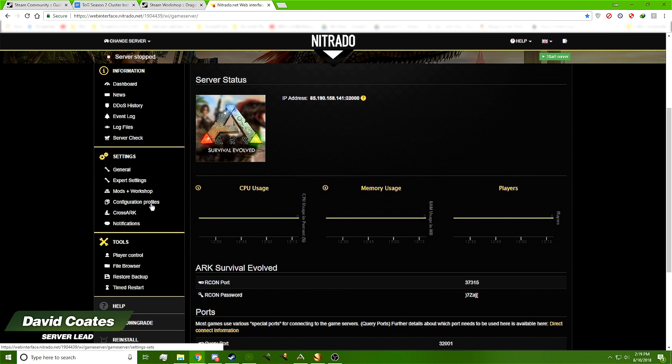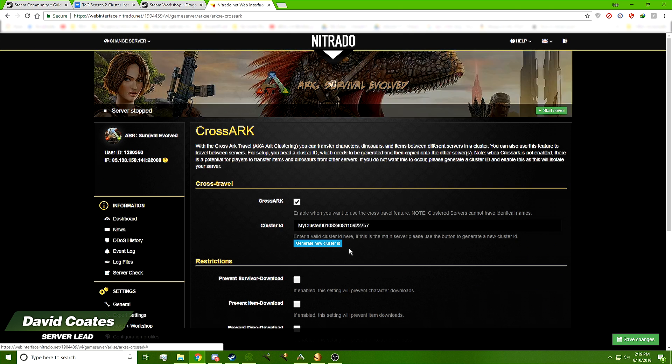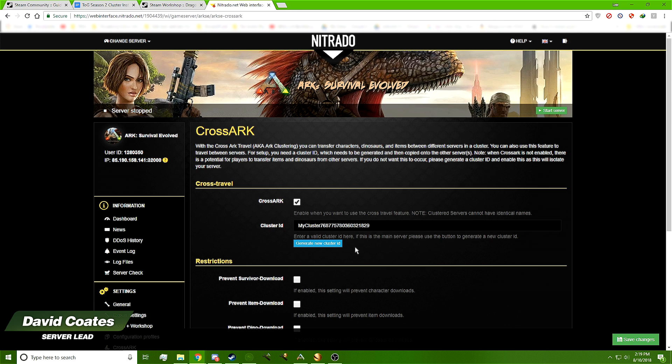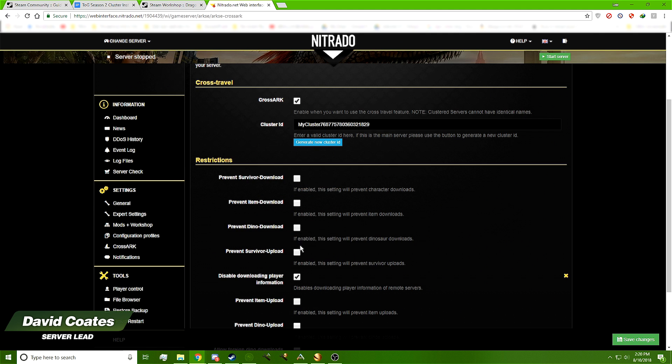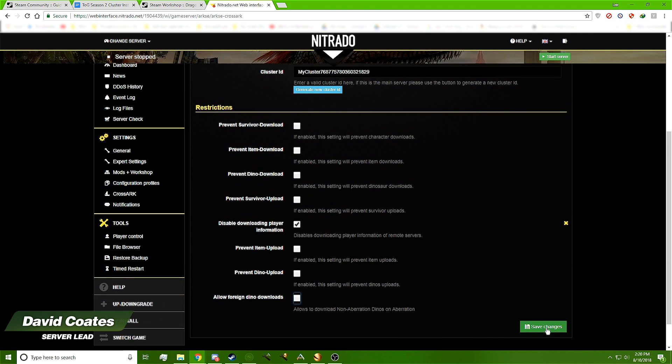What you're going to do is bring your server down and stop it, then go into Cross-ARK, which is for clusters. Click to turn Cross-ARK on. The next thing you do is Generate New Cluster ID. Note that unique IDs you make yourself will not work — it has to be a Nitrado-generated cluster ID. Make sure the other settings are unchecked except for the one that prevents people from spawning into your server from outside your cluster. The only time you use the flyer override is if you want to allow flyers on Aberration. Click Save Changes.